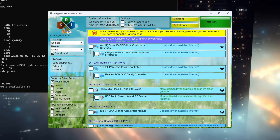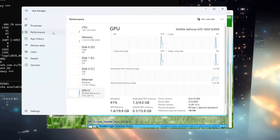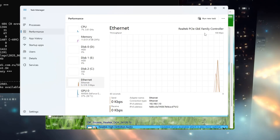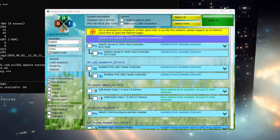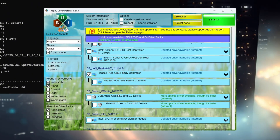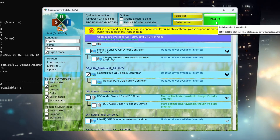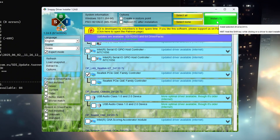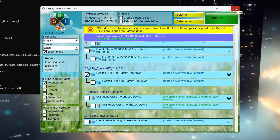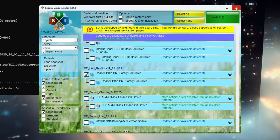Press Ctrl+Shift+ESC on your keyboard to open Task Manager. Click the Performance tab at the top, then select Network from the list on the left side. Look carefully at the name of your network adapter and either write it down or remember it. Go back to Snappy Driver Installer, check the list of available driver updates, and look for one that matches the name of your network adapter. When you find it, tick the box next to it and click the Install button in the top left corner. Wait until the installation is complete, then close the program and reopen it to confirm the same network driver is no longer listed — that means the update was successful. This step often fixes connection problems that can cause lag or high ping in Fortnite.